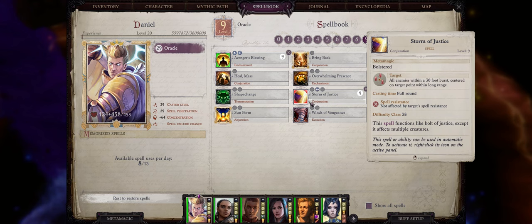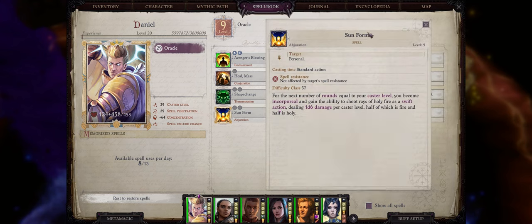Also, if you are an Angel main character, then just remember you can always cast the Sunform spell for the same benefit. It is, however, a level 9 spell with only one round duration per level.